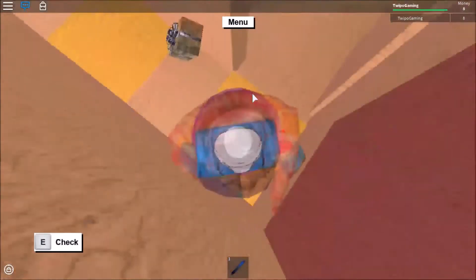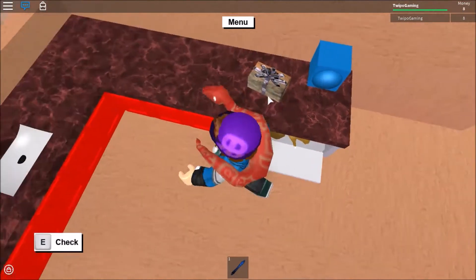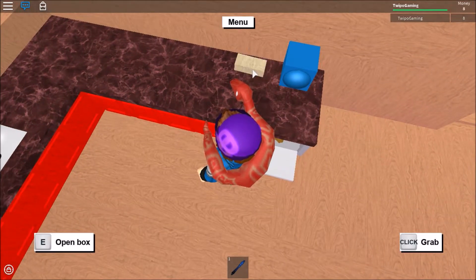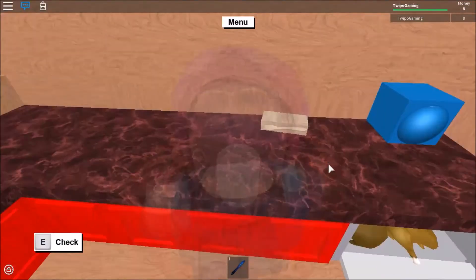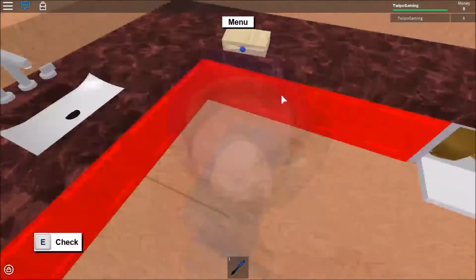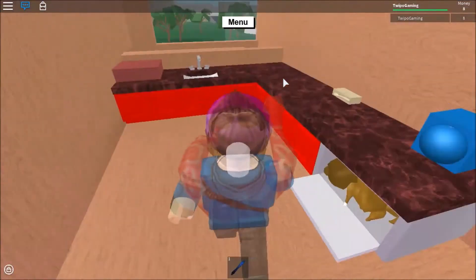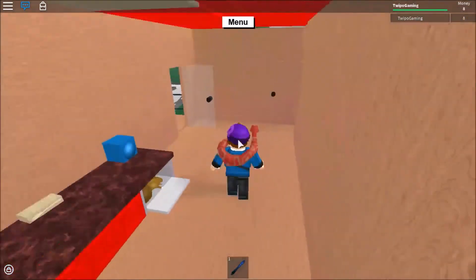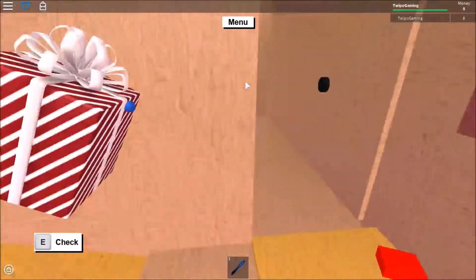I have at least one of each present except the big 32,000 one, and I think that's the sleigh — not sure, because it jingles. What's this? It's a spork! Now I can put it on my table or by my plates. $10,000 for a spork — wow, that's funny.